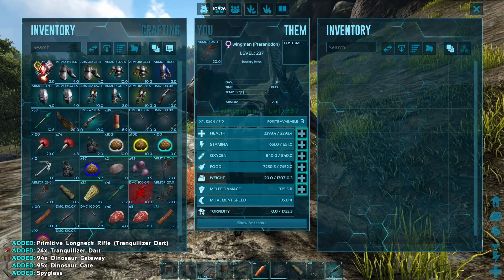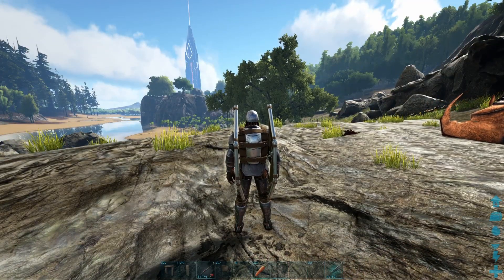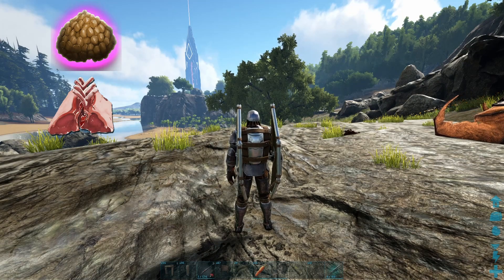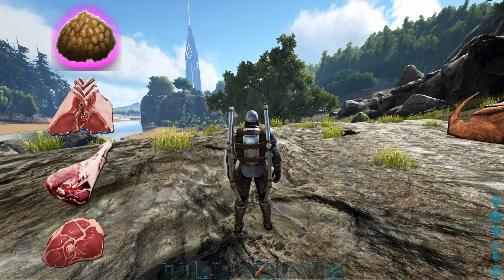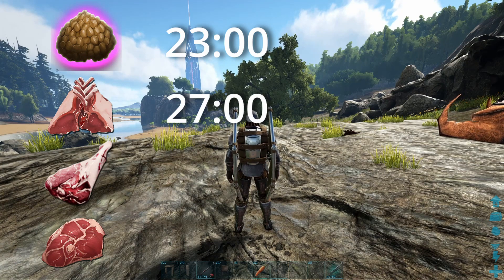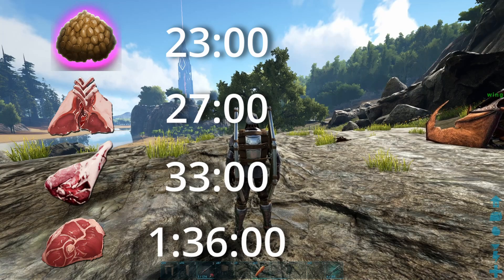As far as food you are going to use when you go to tame this guy, in order from most effective to least effective: Superior Kibble, Raw Mutton, Raw Prime Meat, and Raw Meat. Those are really the only 4 foods you should use. Superior Kibble takes 23 minutes, Raw Mutton takes 27 minutes, Prime Meat takes 33 minutes, and Raw Meat takes 1 hour and 36 minutes.